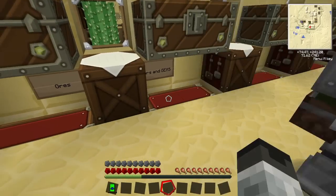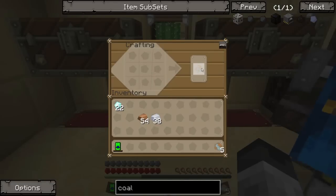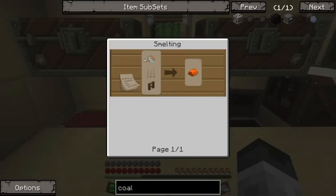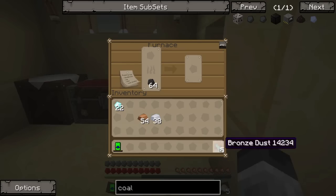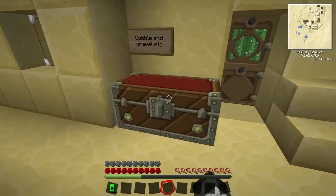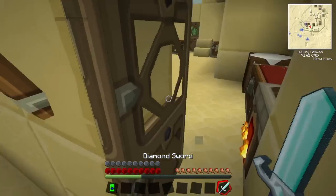Do we have some already smelted? There are bars here - tin and copper. Just make all the bronze you can. Tin in the middle and copper on the outside. Make a fair amount of it, then smelt it. You mean craft it? No, smelt it - you have to smelt the bronze dust to turn it into bronze ingots.